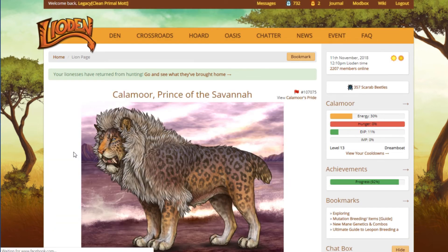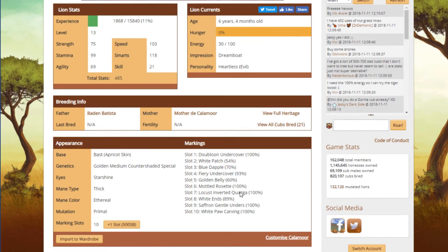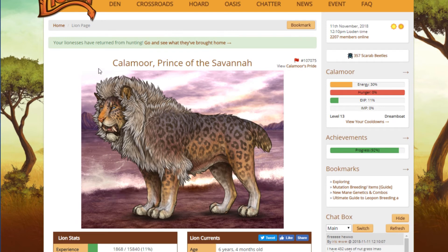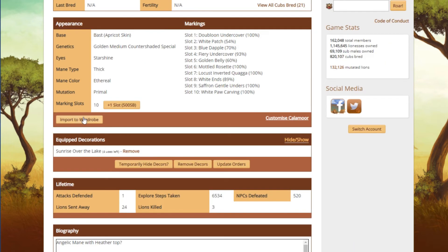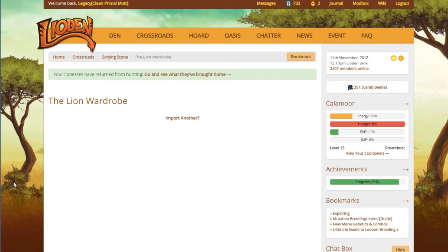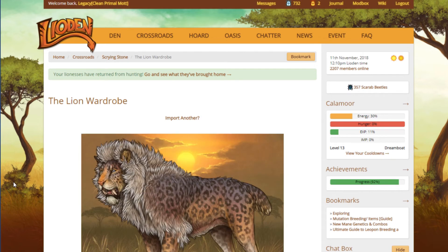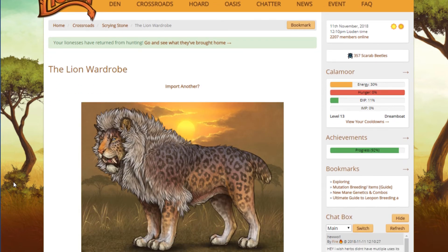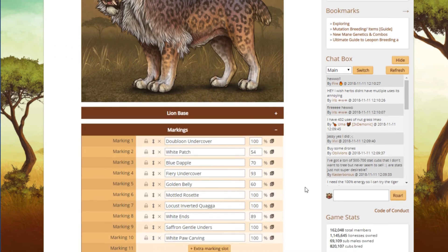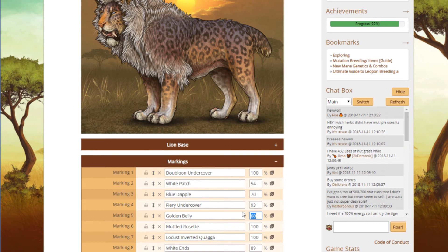Golden belly — let's go ahead and add that now. Let's go to my lion. You can't really see much of a difference, and it added it at 60% too. I'm not sure if increasing the opacity would really do much good. I might just leave it. It would only cost 1800 silver beetles or two gold beetles, but looking at it at 60% versus 100%, you really can't tell much of a difference. I might just leave it.